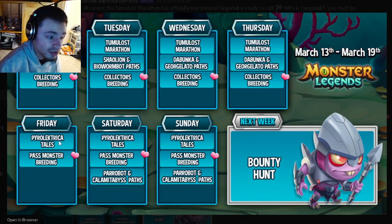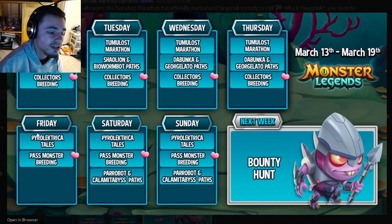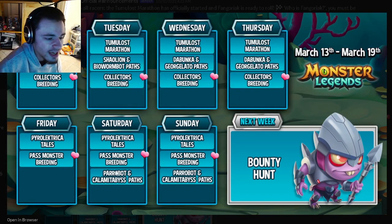On Friday, the new Tails challenge opens up. You can actually start collecting tokens for that right now, so definitely make sure to do that. Once it starts and you get the Tailors key, you can start getting cells with your tokens and rank up the new monster. The past monster breeding also starts — you can get some great monsters for books out of that.